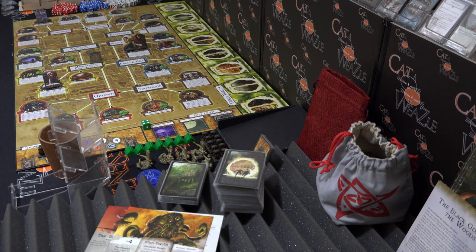As part of this scenario, we've got two investigators that have to be on our team: Hank Sampson the farmhound, and Jenny Barnes the dilettante. We also picked two more investigators out of a specific pool. We'll go through the investigators later — first we'll go through the scenario, then the Ancient One and Herald, and then the investigators.